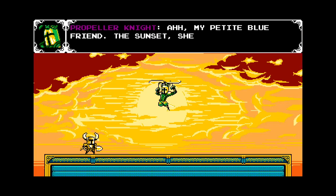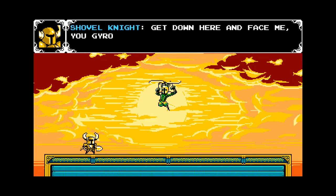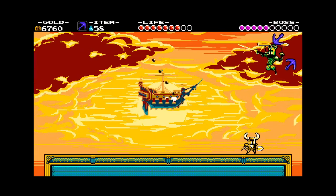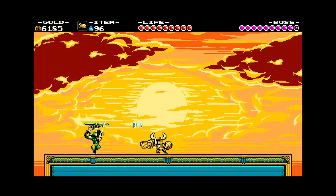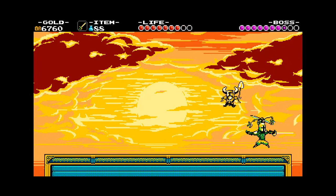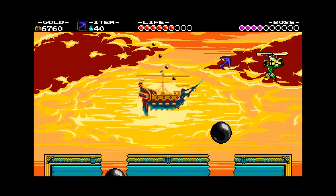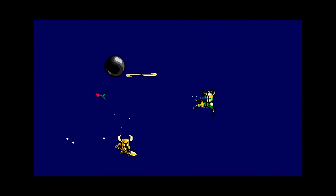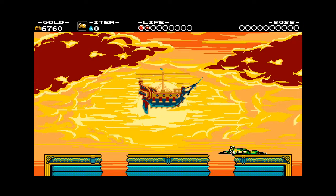I love Shovel Knight's dialogue — it's nothing super spectacular, but these roasts against some of the knights are really great. He calls Propeller Knight a gyroscopic jester. Propeller Knight is a knight specifically trained with the lance, so he keeps his guard up like dust knuckles. He'll do dashes all around the place — if you pogo on him for too long, he'll blast you into the air. Halfway through, he'll fly into the air and summon a ship to blast cannonballs at the stage.